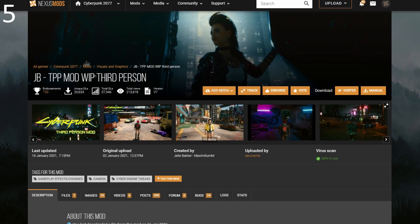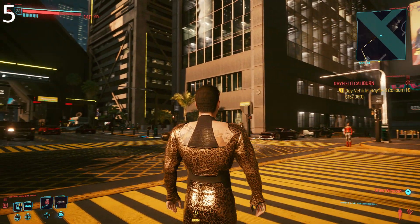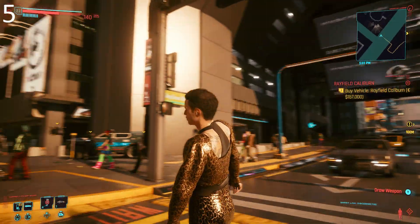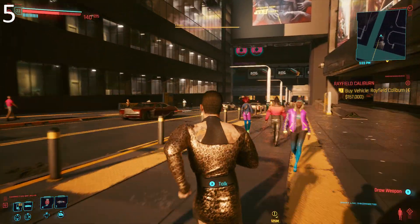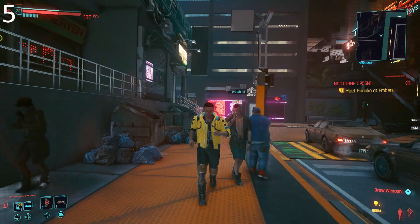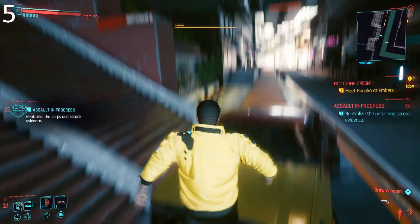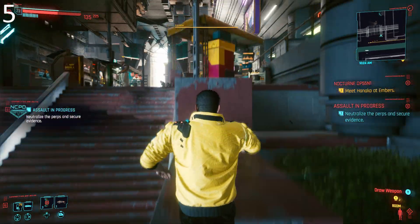Number 5: Third Person by Jelly Backer. Have an out-of-body experience with this downright essential, in my opinion, mod. It lets you play Cyberpunk entirely in third person, and really that makes complete sense for an RPG like Cyberpunk is. I can get why CD Projekt Red wanted to distance themselves from The Witcher and Fallout and things like that, but sometimes you just need to take a step back and see things from a new perspective. Not being able to see your character in a game like this is just weird. What's the point of customizing yourself and putting on all those new clothes when the only time you see them is in the menu?